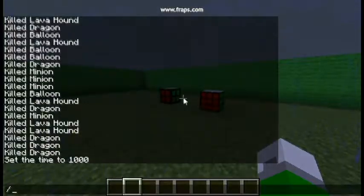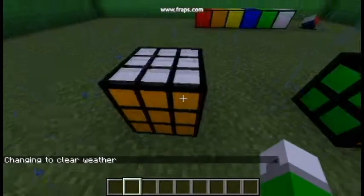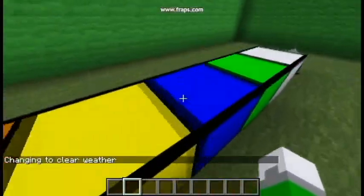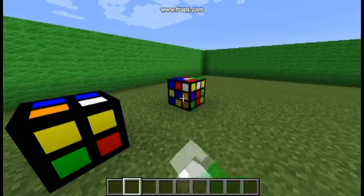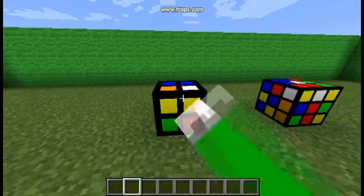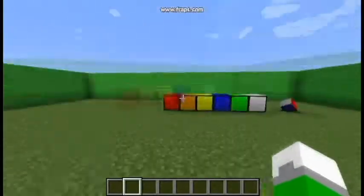So the Rubik's Cube mod, or as it's known as Rubik's Craft, is a little bit more difficult because you've got these tiles, you got the Rubik's stand, and you even have shuffleable — or scrambleable, whatever you want to say — Rubik's Cubes. So we've got a scramble, a 3x3 and a 2x2, so it's not that hard to achieve or get.